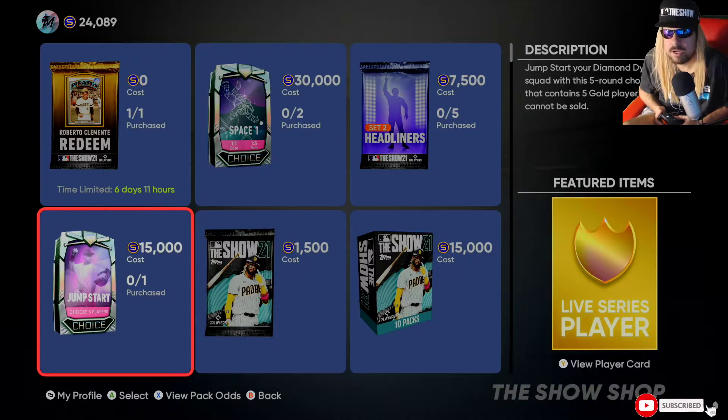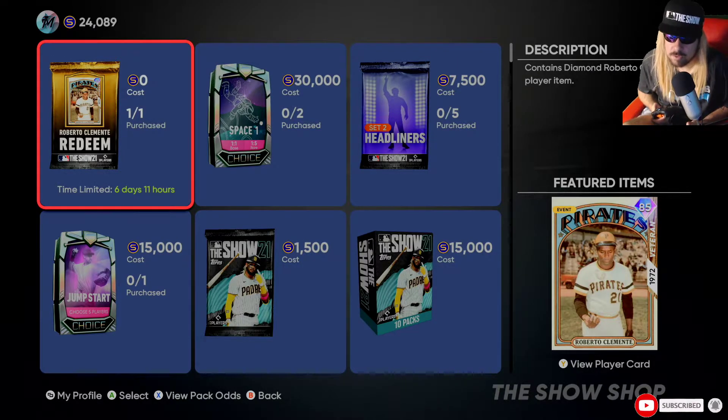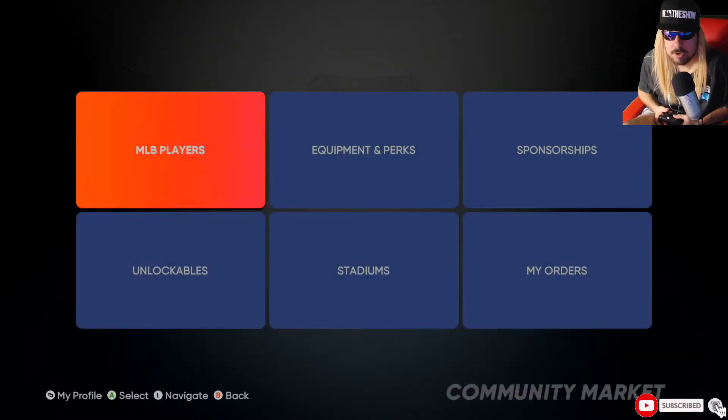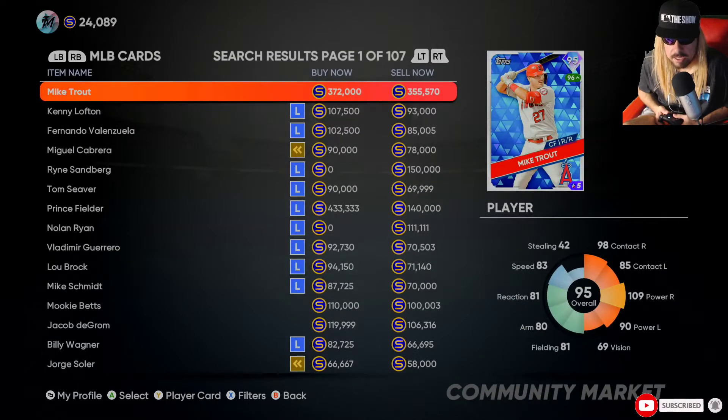If you want to boost your team up right away - let's say you got the game on Game Pass and you don't have any players and don't want to start grinding from scratch - 15k gets you five gold players. I think that's probably the best budget pack you could get with guaranteed odds. Also, everyone gets Roberto Clemente, so don't forget to redeem him in the pack market - he's free.